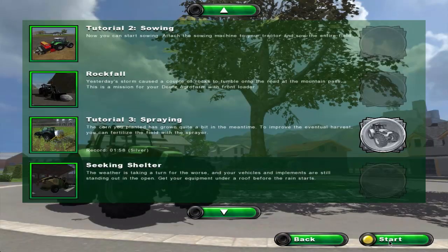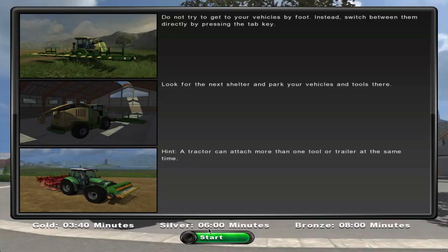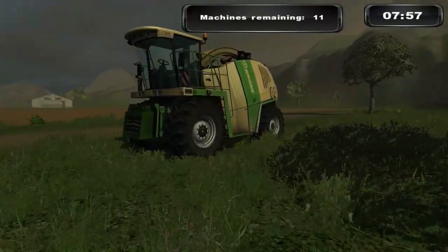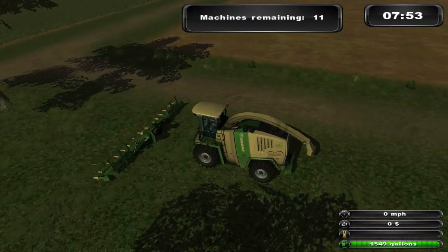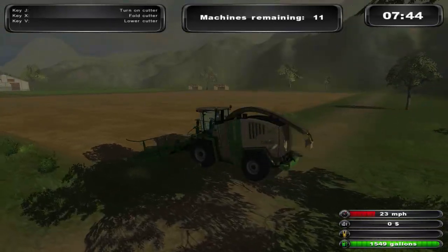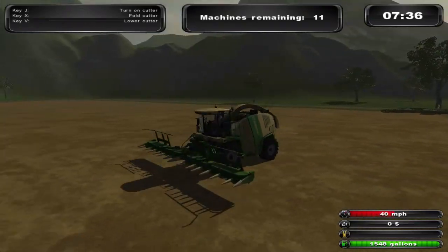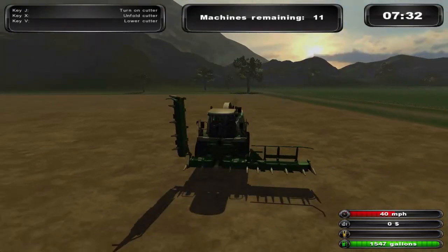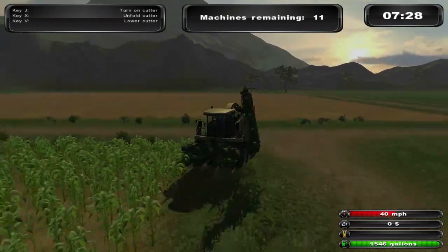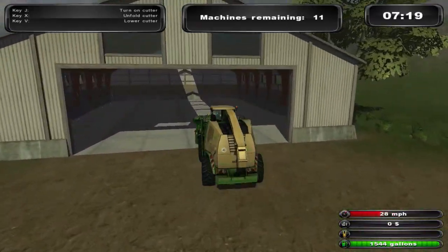Seeking shelter. Do not try to get to your vehicles by foot — instead switch between them directly by tab. Look for the next shelter, park your vehicles and tools there. A tractor can attach more than one tool or trailer at the same time — front and back. It's already going to yell at me because I didn't press tab. Cruise control three. Oh look at that — superb animation. Top notch. This top notch is Minecraft-level.